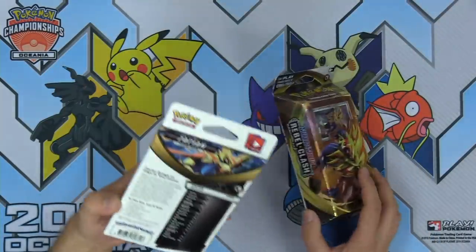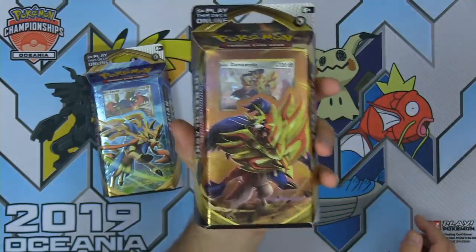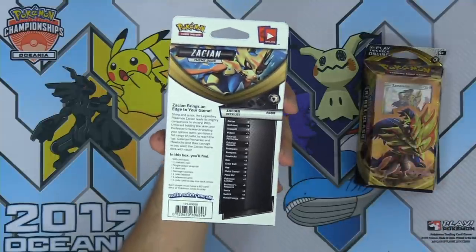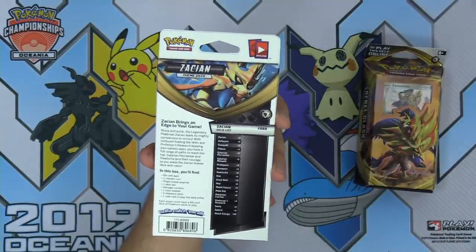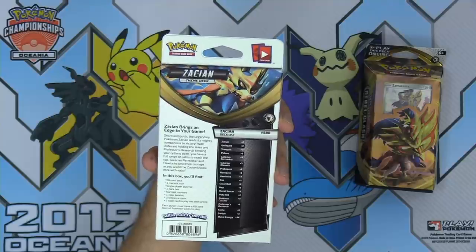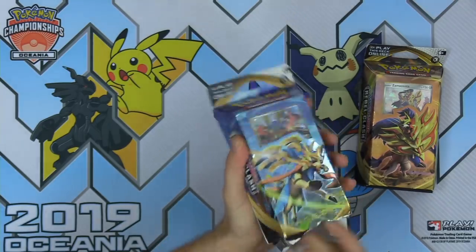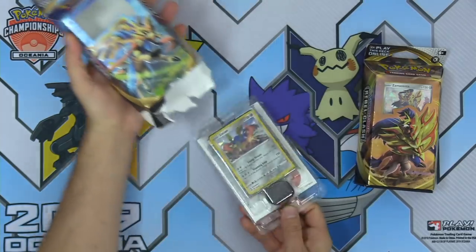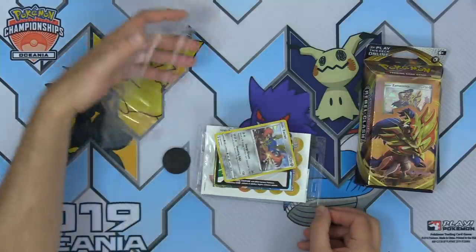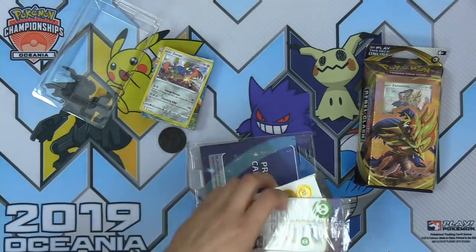First we're gonna be opening the Zacian theme deck — Sword Dog — and then we've got Shield Dog as well. In the Zacian deck it looks like we've got Zacian, Unfezant, Tranquil, Pidove, Galarian Perserker, Galarian Meowth, Nosepass. I'm really excited about the Researches that are in this deck. Research is one of the best draw supporters in the game right now. Also I'm seeing some Sonia's in here — another really cool supporter card in this set.